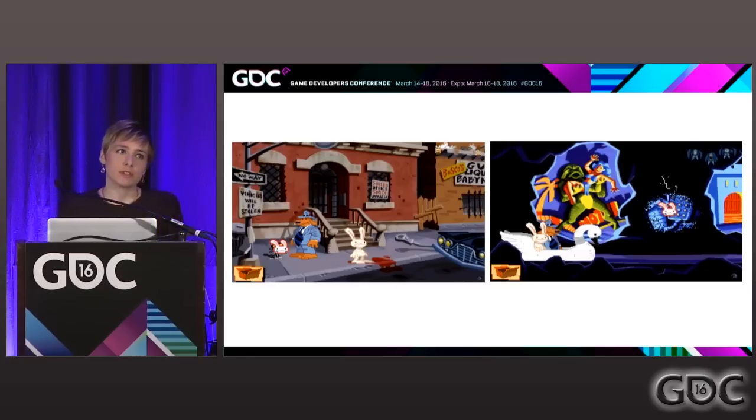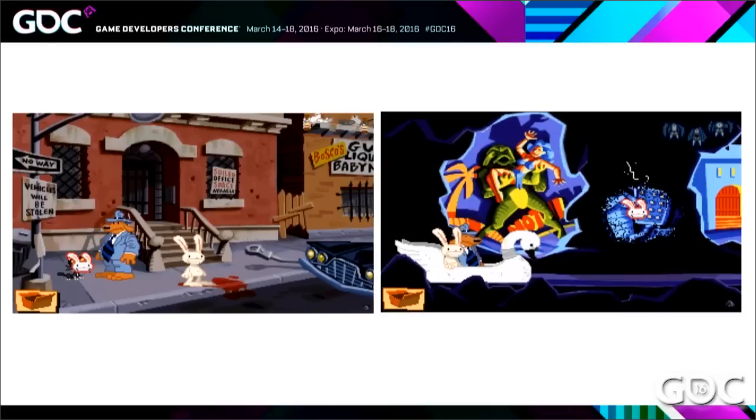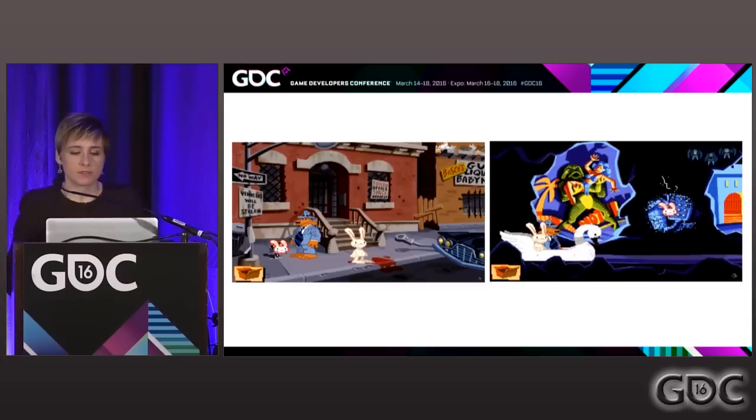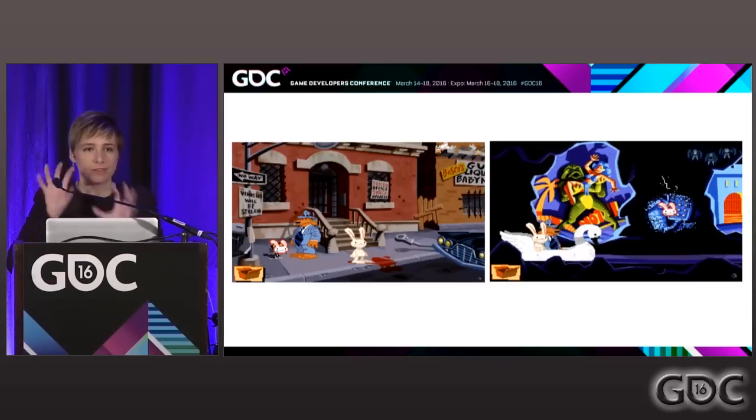In adventure games, this is even more critical because you're trying to build a world and tell a story — you don't want a bunch of repeated props just scattered around. You want a very cohesive world. In Sam and Max, all the things you interact with are very obviously interactable — especially the fuse box, which has lightning bolts coming out of it, it's bright, it just begs to be looked at.